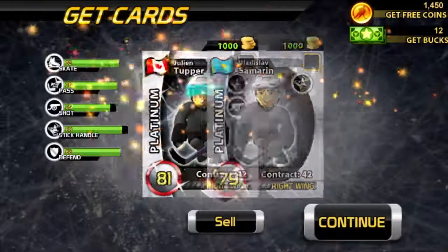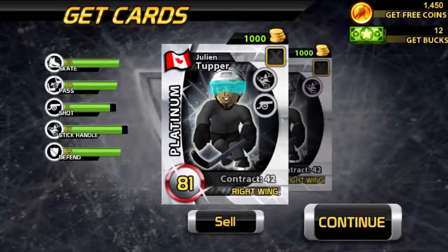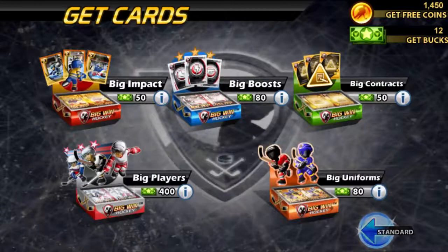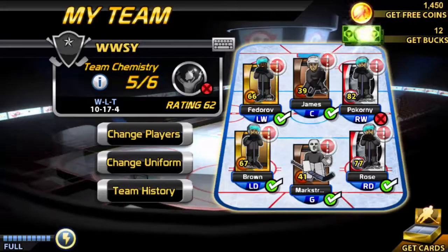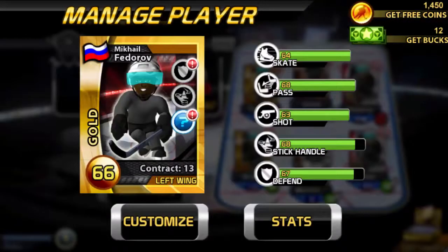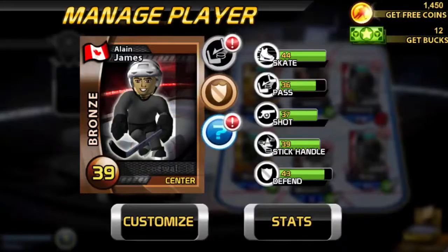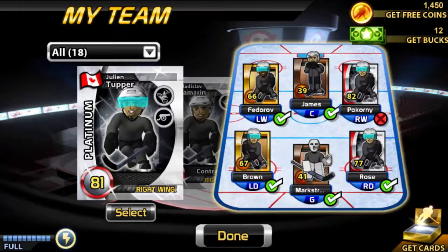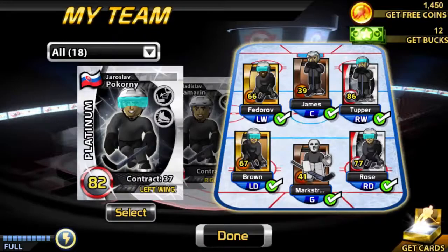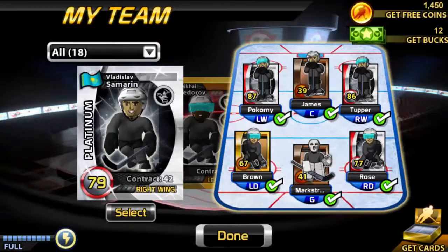We got a right wing and another right wing — figures. At least we can upgrade our right wing now and switch out Fedorov. Actually, should I use one of those two right wings at center? They're all interchangeable so why not — get James out of here. Wait, we can't put a wing at center. I'll put this guy in his right position and this guy here, so now we've got two solid wingers.